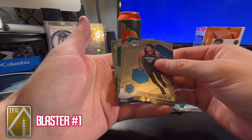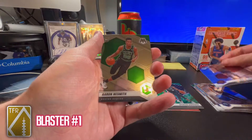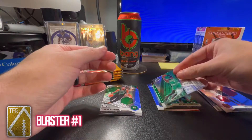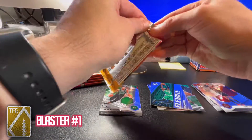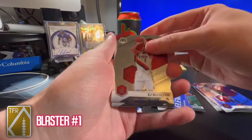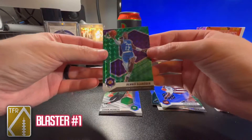Mitchell Robinson Jr., no prism this time. Gary Trent Jr., Aaron Naismith — nice Celtic — and Jaylen Brown, another nice Celtic. Two cards I already have in my PC, sadly. Would have loved a Jayson Tatum. Peyton Pritchard Mosaic, CJ McCollum, Tobias Harris, James Harden National Pride, and a green Dennis Schroder Mosaic.